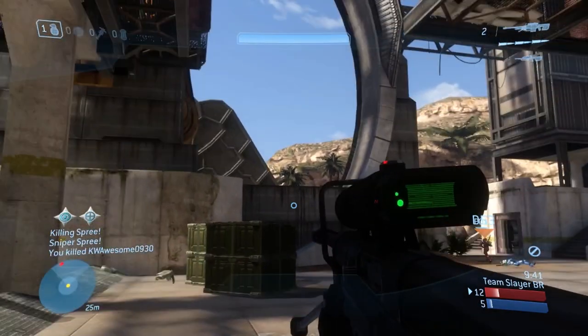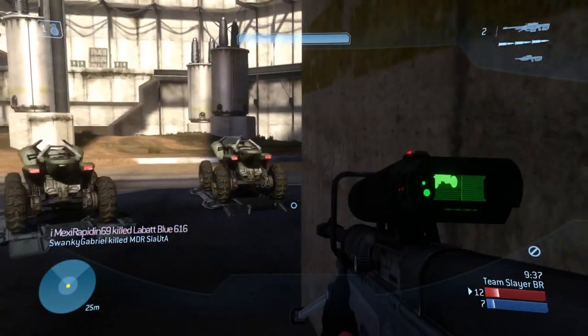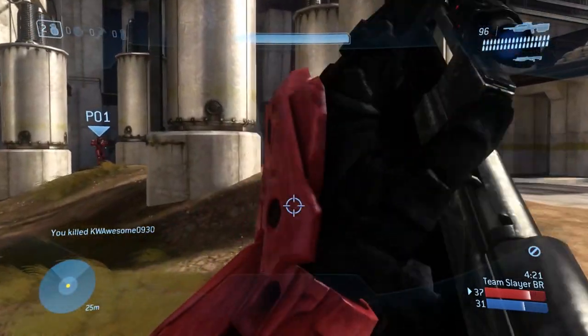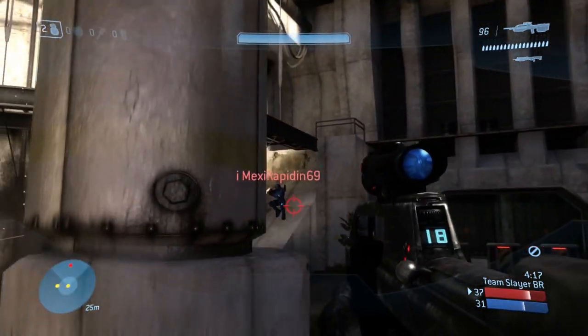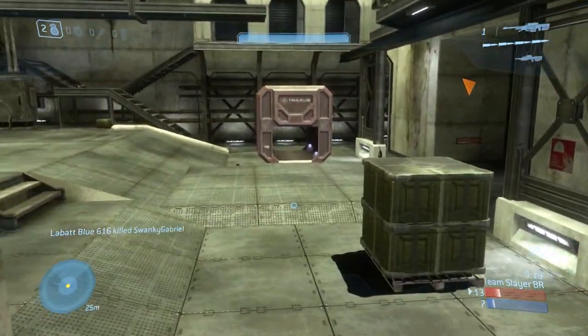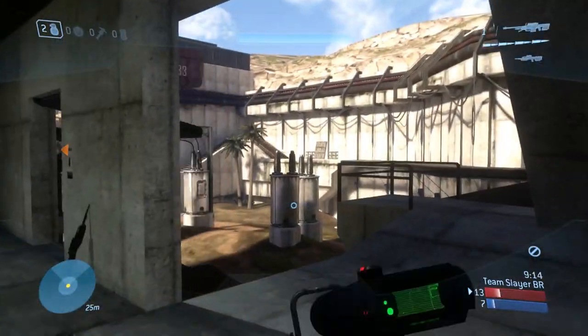Use your teammates. In a game that is fairly team-oriented, learning how to use a teammate is important, even if you aren't on comms with them. In a gunfight you can't win, check where a teammate is on the map and lead the enemy into an unsuspecting trap. Picking off an enemy with two people is way easier than fighting by yourself, especially if you aren't a good player.